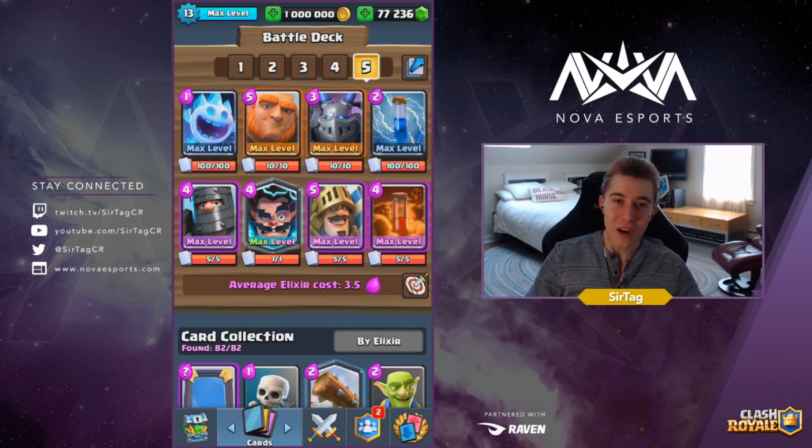Due to the increase in popularity of Minion Horde, I've really preferred Electro Wizard over Musketeer in this deck, because now you have Zap, Ice Spirit, Electro Wizard, and Poison all to deal with Minion Horde and squishy units. So this Giant Double Prince deck will completely hard counter any three Musketeer Minion Horde deck. And if you don't have Electro Wizard just yet, you can just sub it out for Musketeer — you're just gonna have a little bit more difficult of a time against those three Musketeer Minion Horde decks.